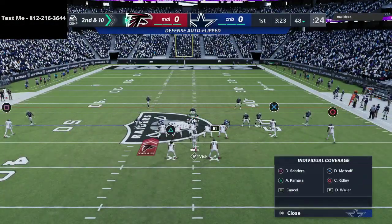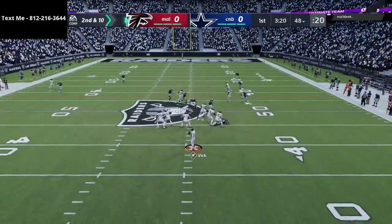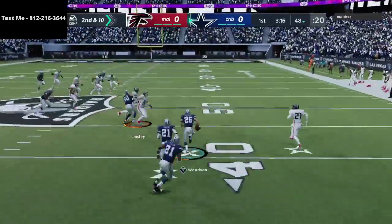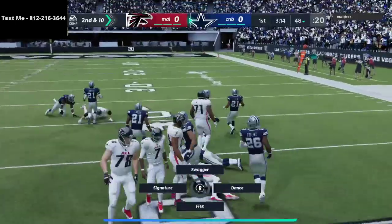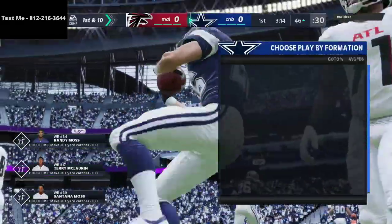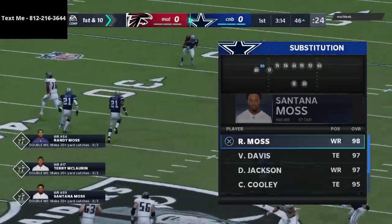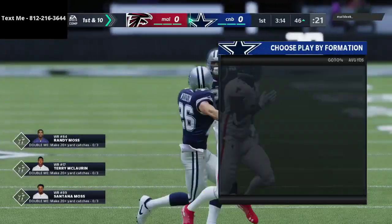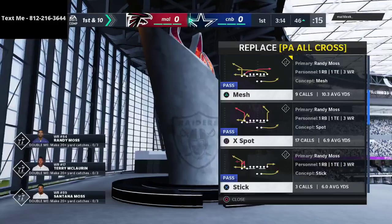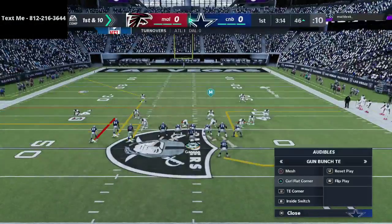Alright, first drive starting out — I like to just run Two Man coverage to get a feel for what he does. The routes he's running on the field are not going to be great against Two Man Under, so we're going to be able to sit in this for a while. We get that stop on the first drive. This offense is absolutely a ridiculously good offensive ebook — it's very simple but very effective.